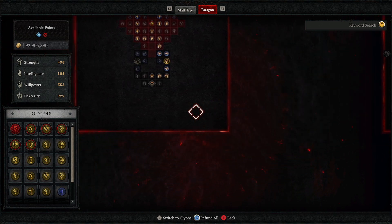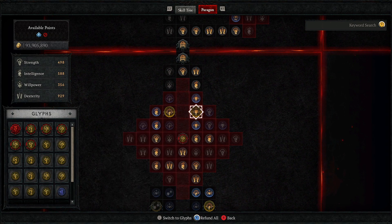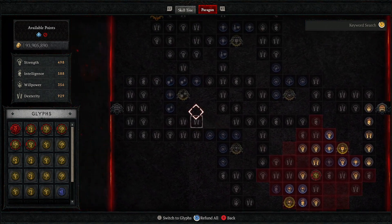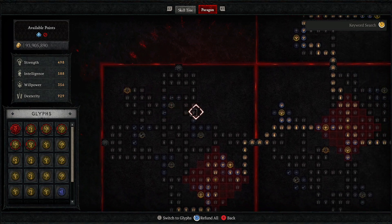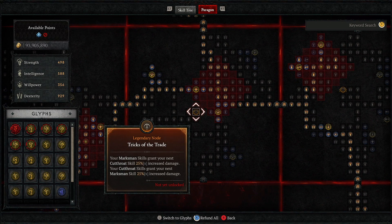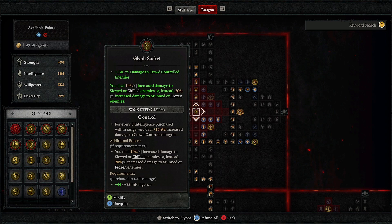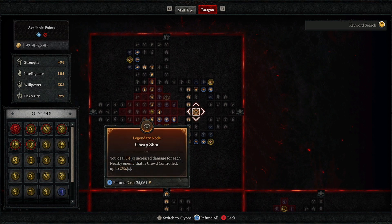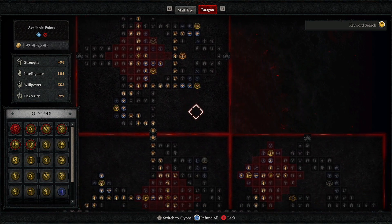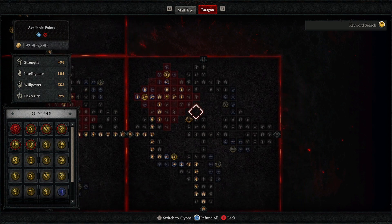My skill tree is still a work in progress. I am still trying to figure out the best combination between new glyphs — which we got basically yesterday — and old glyphs we had, like Closer and others. I am still looking for the perfect combination giving me maximum possible DPS. Right now I am using my old 6 Paragon board setup. I basically removed the Imbuement skill damage buff and replaced it with the new Paragon glyph. I also removed the Vulnerable damage buff. So I am still testing and switching Paragon boards.